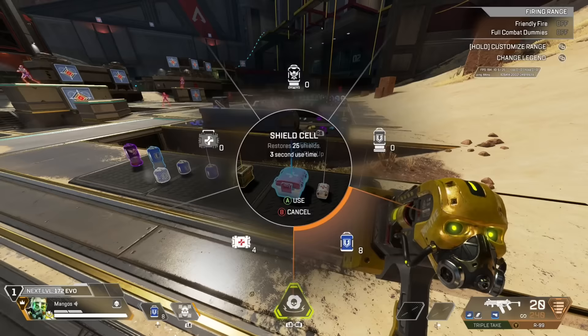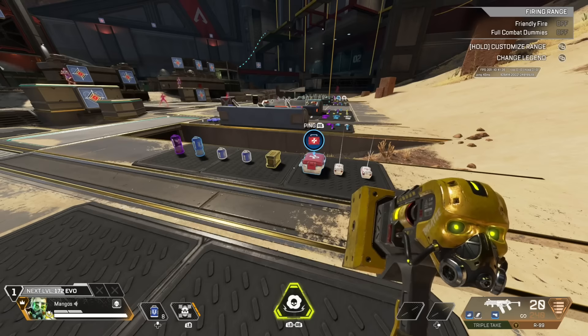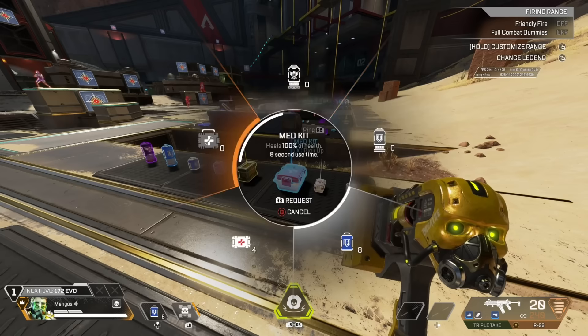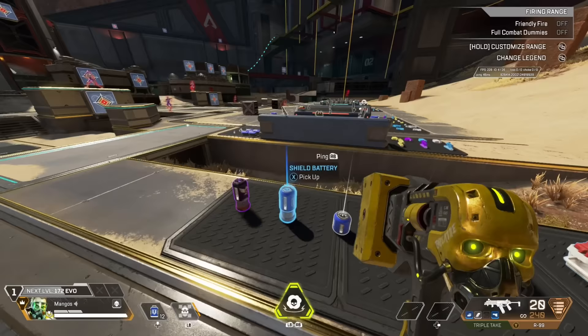My rough rule of thumb for shields to health is a 2-to-1 ratio. So I want around eight cells and four syringes. If I don't have any big heals — like medkits, batteries, or a Phoenix Kit — then I want to use the slot where the big heal would go for small heals instead, at least temporarily. So instead of eight cells, I'll be looking for 12.